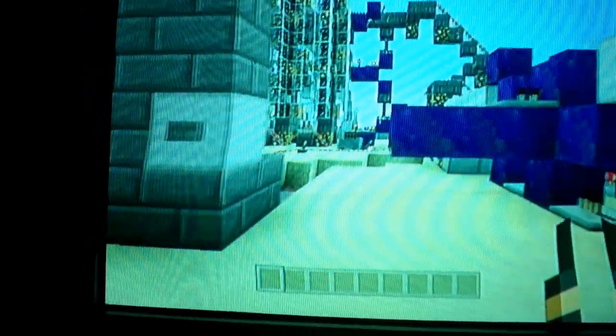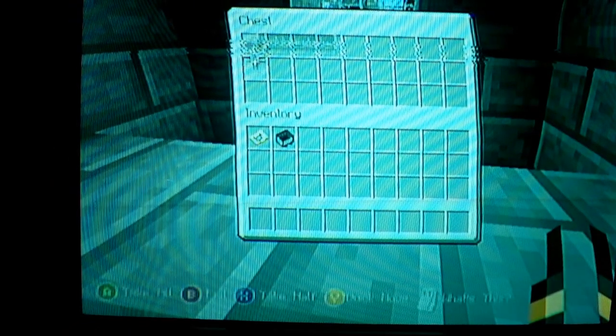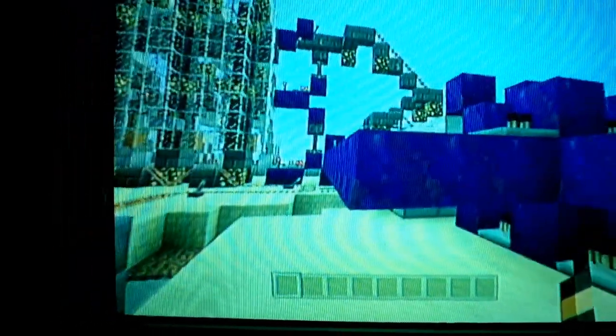So just to show you that it works — say you want cobblestone — it'll send you a cobblestone cart. I preloaded all of these just to show you what's in there, so you've got cobblestone right here. And then when you're done with it, you push the button and it sends it all the way back up into the system, and it goes back in and resets.